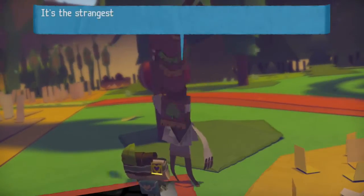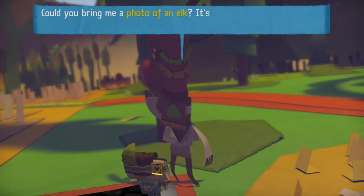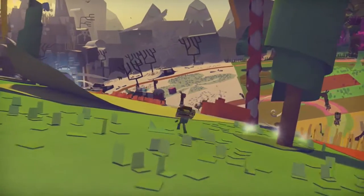There's a guy here. This guy wants a picture of an elk, so to do that we're going to have to run over to the snow biome here.